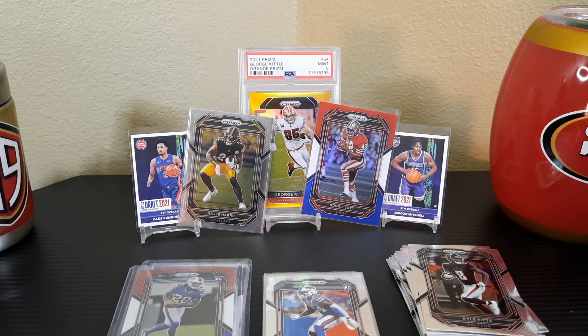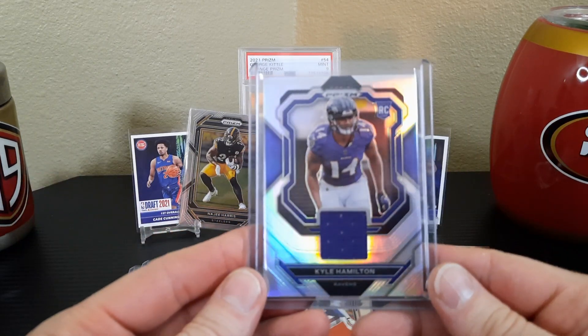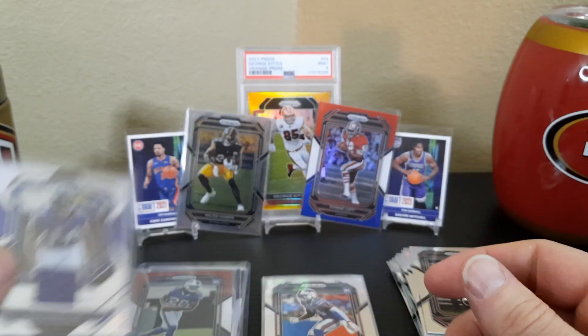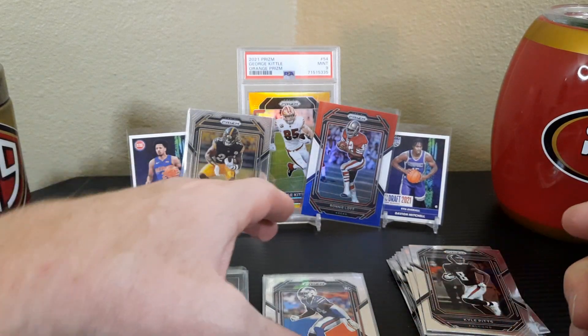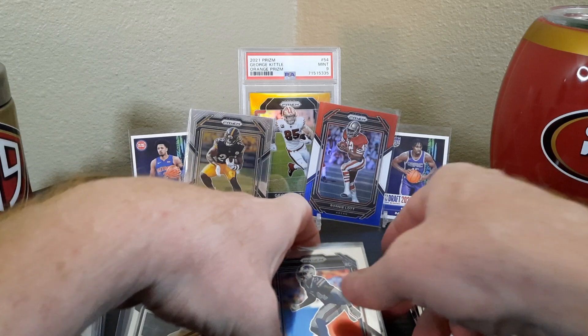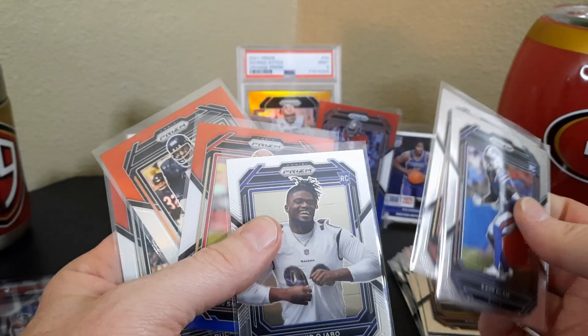I need a fat sleeve and top loader for the patch card. I should have bought more top loaders today. I can get them at Walmart or just order them in different sizes. So my hits from this box: the silver rookie patch of Kyle Hamilton, James Cook red, white, and blue, and the Ronnie Lott red, white, and blue. Those are my main hits. Rookies include Skyy Moore, Kaiir Elam, and David Ojabo.